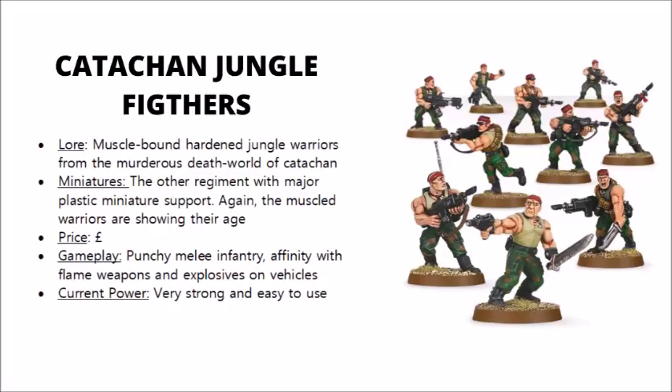In terms of miniatures, Kaschan are the other major range of plastic miniatures supported for the guard by Games Workshop, though a little bit less so than the Cadians, and the vehicle crews don't tend to fit in with the aesthetic quite as well, not being quite as muscle-bound. The standard Kaschan jungle fighters box hasn't aged particularly well, but more recent plastics for them, such as the command squad, really do quite well. Being available in plastic, they're one of the cheapest regiments, although not quite as cheap as the Cadians, not having the mono-pose easy-build miniatures, and not being present in quite as many of the big value kits.